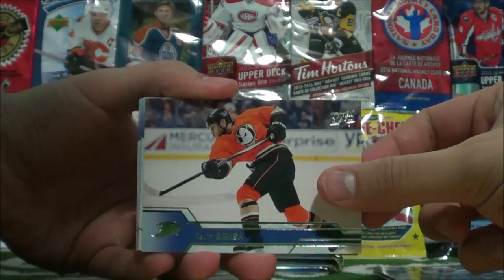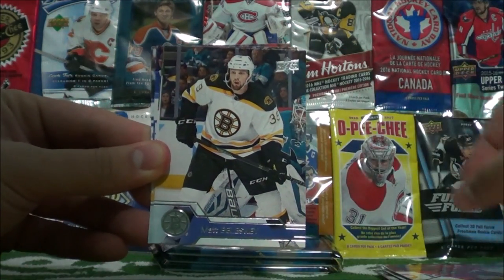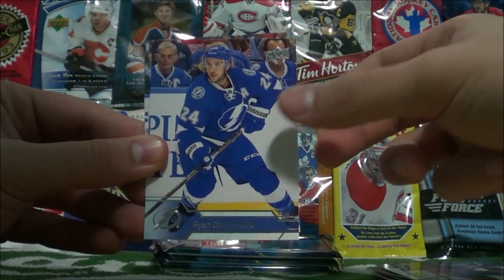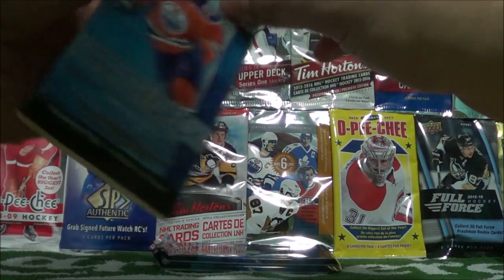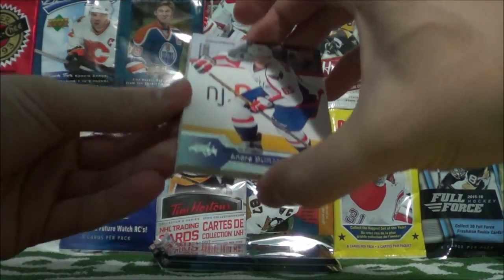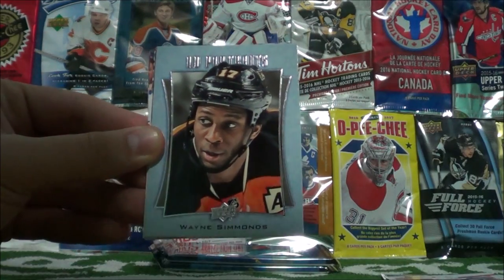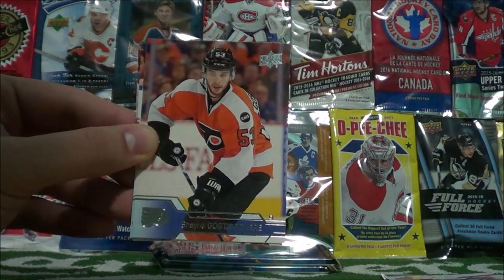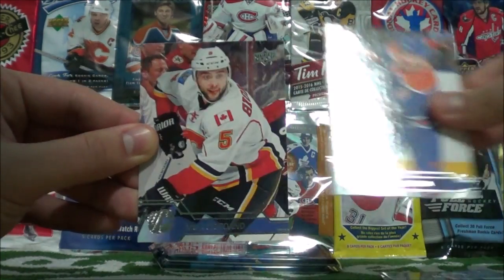We start off with Kevin Bieksa, Eric Carlson, Justin Falk, Matt Bileski, Carl Hagelin, Claude Giroux, Ryan Callahan, and Victor Hedman. Three packs to go guys. Andre Burakovsky, Boone Jenner, Jason Palminville, Wayne Simmons — UD Portrait. So that's two Simmons inserts: his Shining Star and his Portrait card. Shane Gothispear, Ryan Suter, Andre Sequeira, and Mark Giordano.